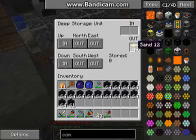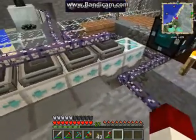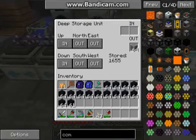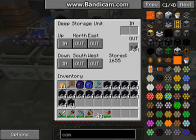Let's see, I only got 49 sand in that one, and nothing in this one — that's apparently the one that had my obsidian in it. That's individual items there, so 1,655 plus 64 gravel.